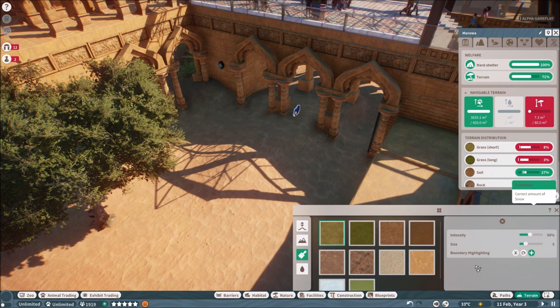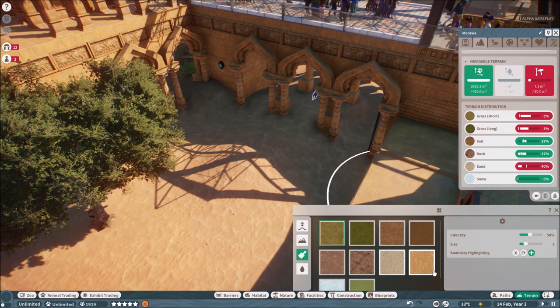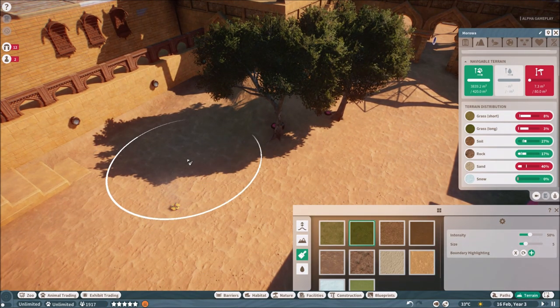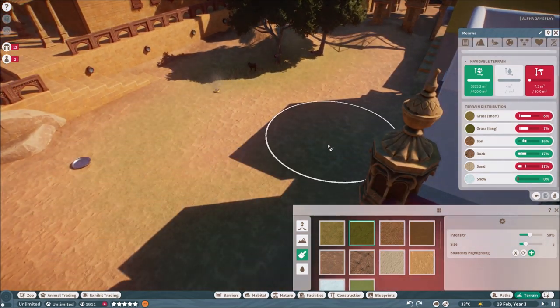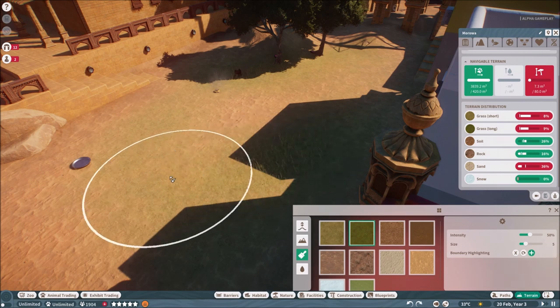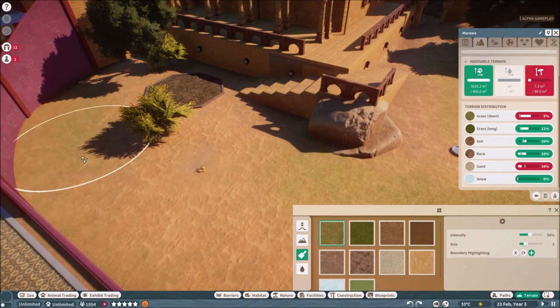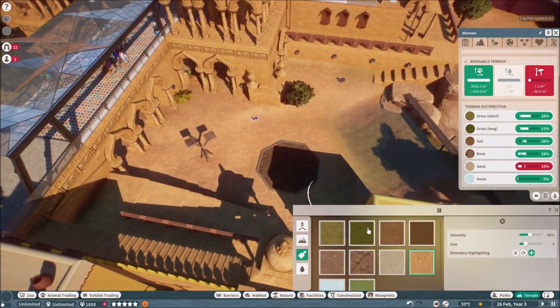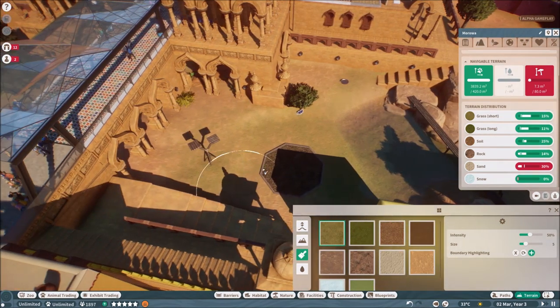The animals will build their own rank and pack system automatically — there's nothing you can do about it, because these are animals. Here again there were terrain problems — too much sand, and we needed more long grass and short grass. You can already see how the spray paint terrain tool works; it's really easy. It was just amazing that you can have the build mode open while the zoo is still running. In The Sims, you can't build while Sims are doing their thing, but in Planet Coaster and here again in Planet Zoo, you can do that along the way while the zoo is still running.